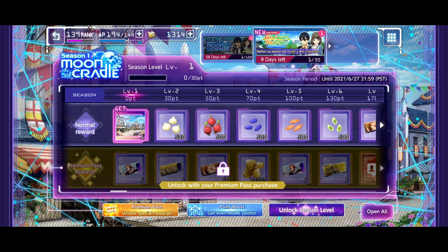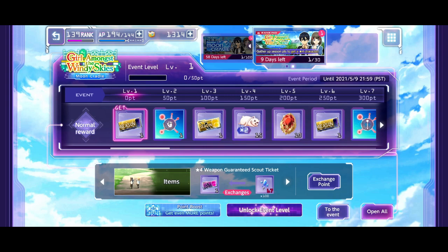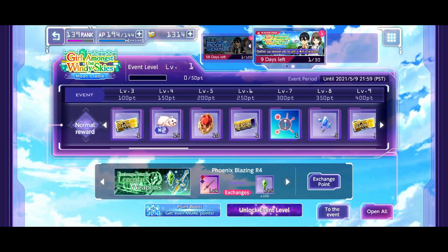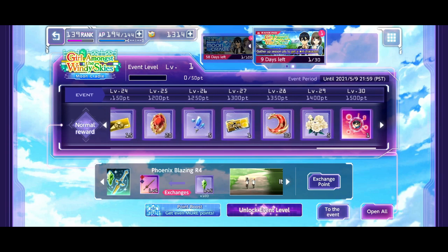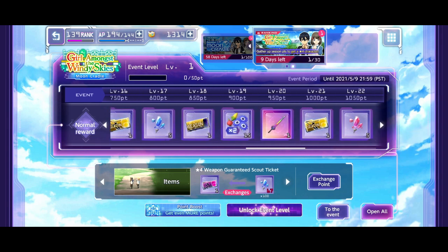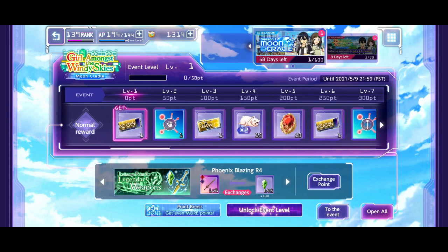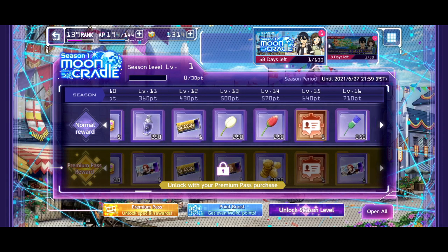A lot of people were saying there's no event pass, just the season pass — but no, there is an event pass and it's free. You can get all the rewards right here for this event. It lasts nine days because that's the length of the event, and if you get to level 30 you get a Kirito. So the normal rewards in here — you just grind the event to get everything, which is free.